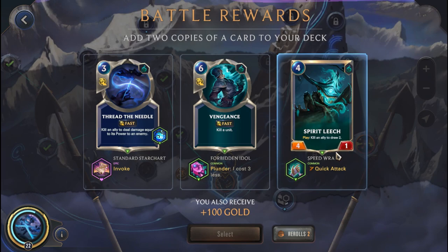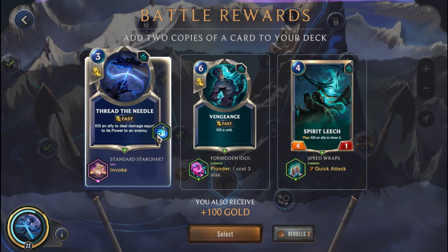Thread the Needle invoke, Vengeance kill a unit with Plunder, or Spirit of Leech kill an ally draw 2 with Quick Attack. I think Vengeance is better because it's a definite kill — so I think it could be good. Let's head to the Item Chest — we get a Vampiric Scepter on the Phantom Butler. It's not going to restore much health, but I'll take any lifesteal I can. Let's head to the Healer and take back 7 health, then take on Yasuo.